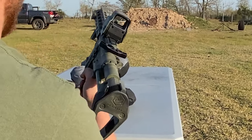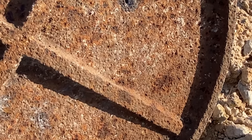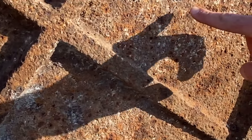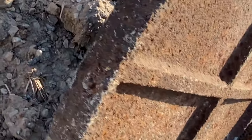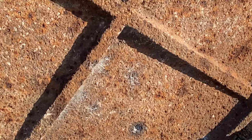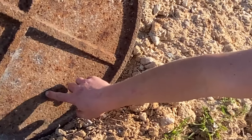Let's go check them out. Here's the 55 grain FMJ — got a nice little divot — and here is the green tip, the steel tip. Obviously nothing went through yet. Make a prediction: we got five or six different rifles left — how many of them are gonna go all the way through?